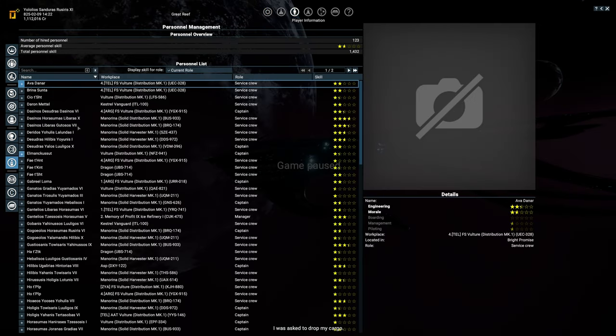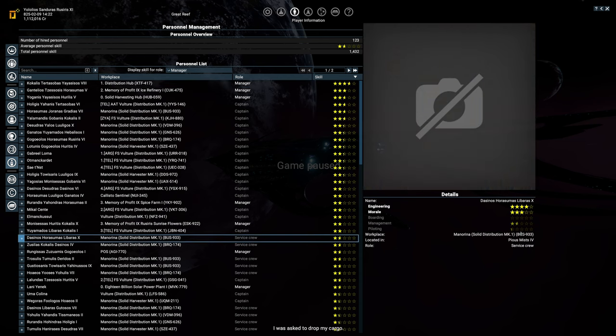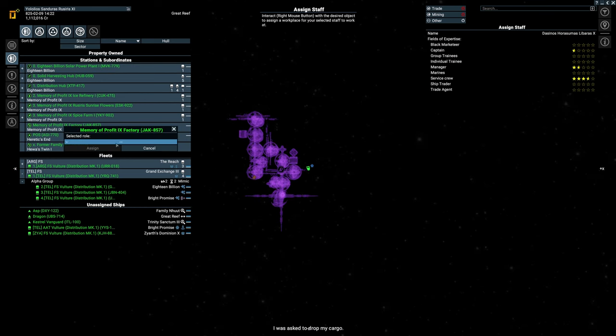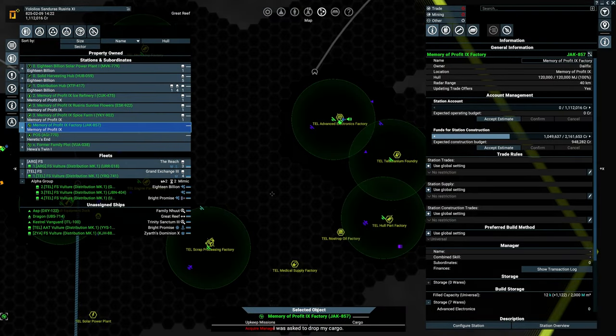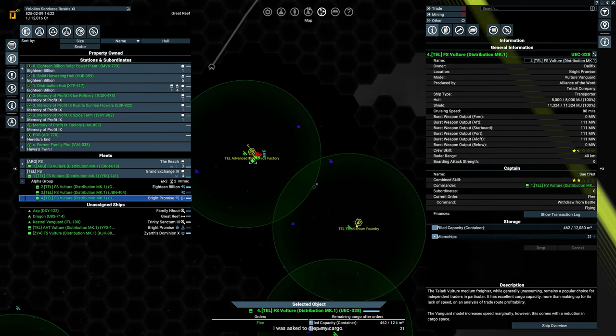First things, let's quickly get ourselves a manager — doesn't have to be top of the line, because quite frankly he just needs to go to the distribution hub and back, that's it. So you're going to be working over here as a manager. And this guy is fleeing from — okay, which one is the problem?